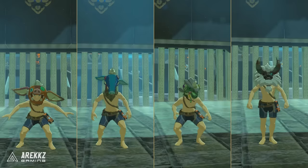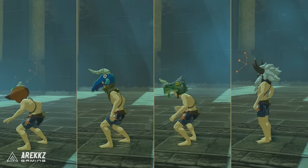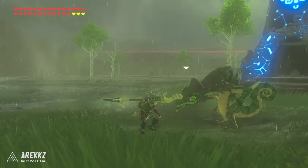So that's it for complete sets but there are still more pieces to go over. First up let's talk masks — these are sold by Kilton and the cool thing about these masks is that if you wear them in the vicinity of that type of enemy they won't actually attack you. Apart from the Lynel; he will remain cool for a bit but then he'll work it out and get mad. There are four masks in total: one for the Bokoblin, one for the Moblin, one for the Lizalfos, and one for the Lynel.